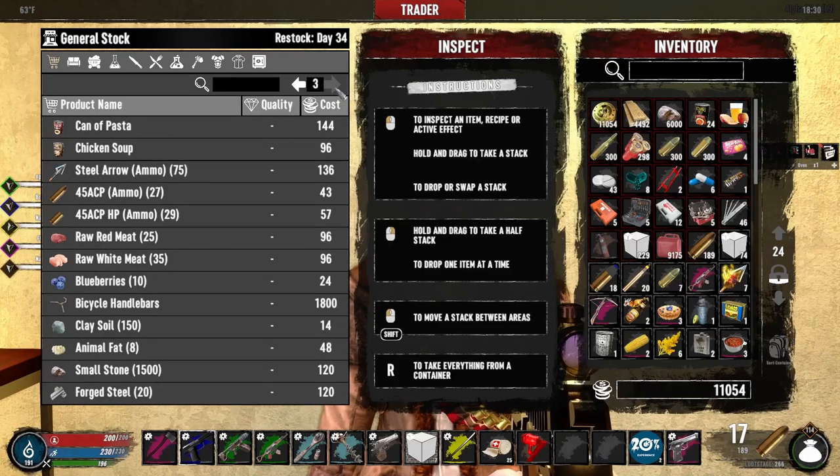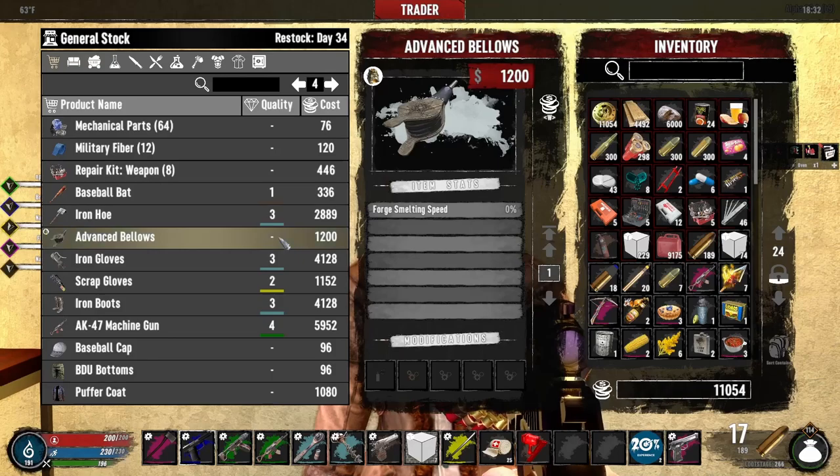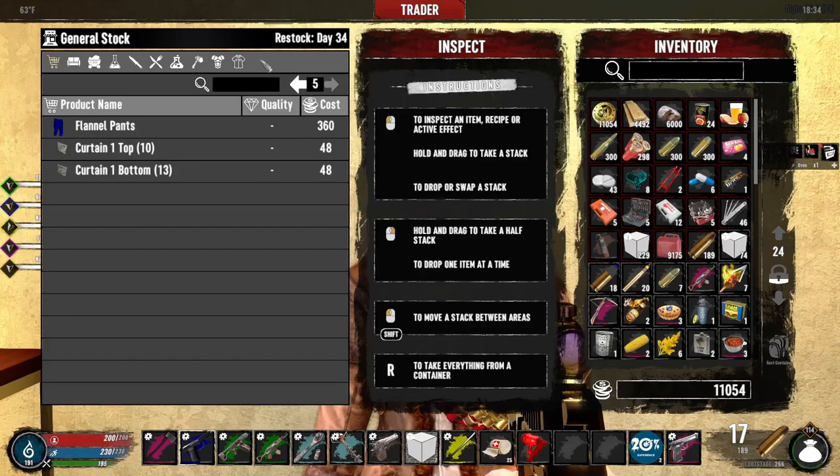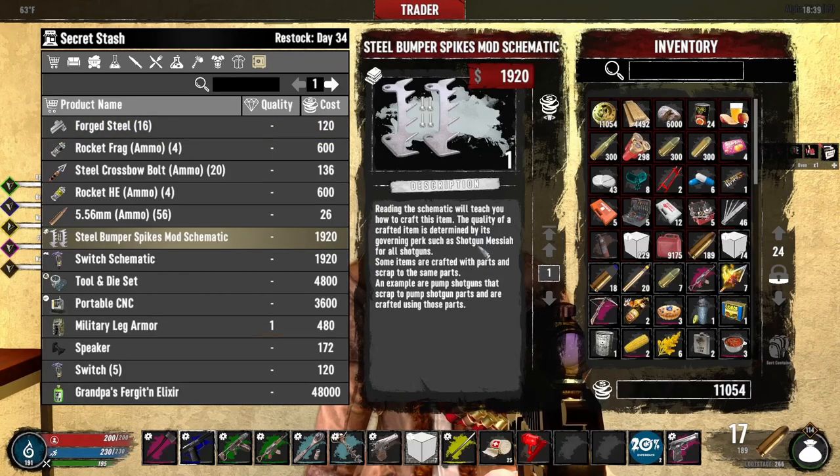Yeast — I'm not going to worry about you. Advanced bellows — do I need advanced bellows? I think I can make those, can't I? Yeah, I think you can make those, Steve. Forge steel, but that's going to be expensive, right? Steel bumper spikes mod schematic. This doesn't say anything. Steel bumper spikes mod — bumper spikes. It's a schematic.